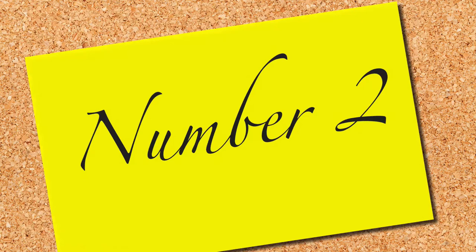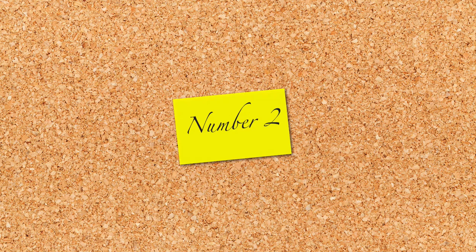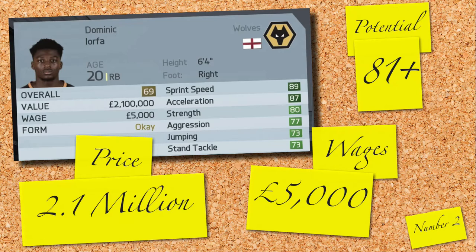In 2nd position is our second Englishman in this countdown — my personal choice of the 10 — Dominic Iorfa. Playing for Wolves at 69 rated, Dominic's price tag really doesn't sum up how incredible this guy is in game. With undeniable pace, a potential rating of 81 and above, and costing just 2.1 million and 5,000 a week, I can't recommend this guy enough.